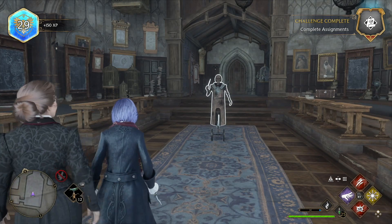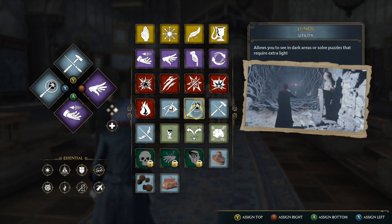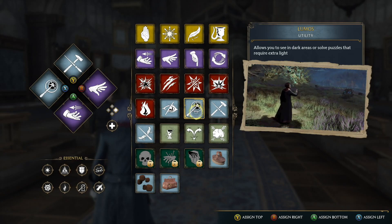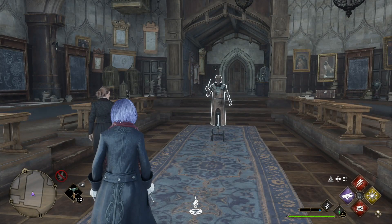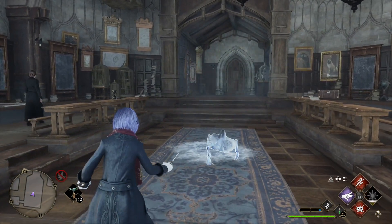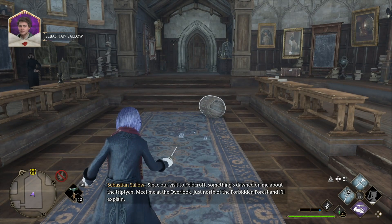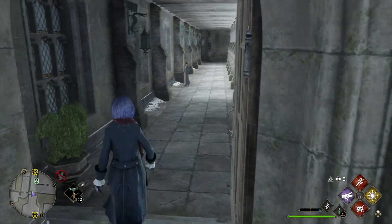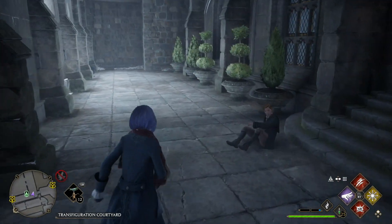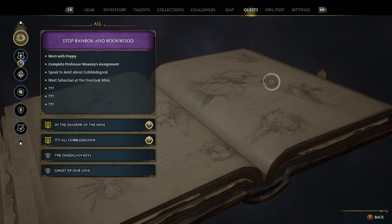Now we're mostly ready to go talk to Professor Weasley. As I suspected, this is going to open up some more alternate main quest path options. Let's jump back to the field guide and check the quest log to see where we'd like to take this next.